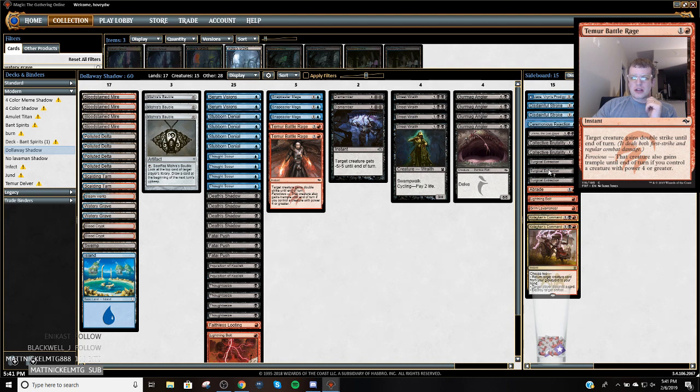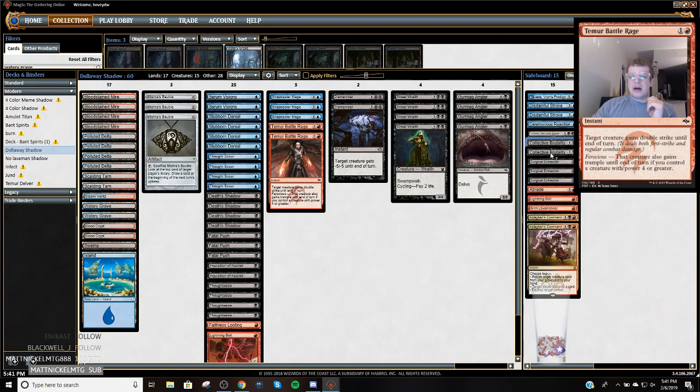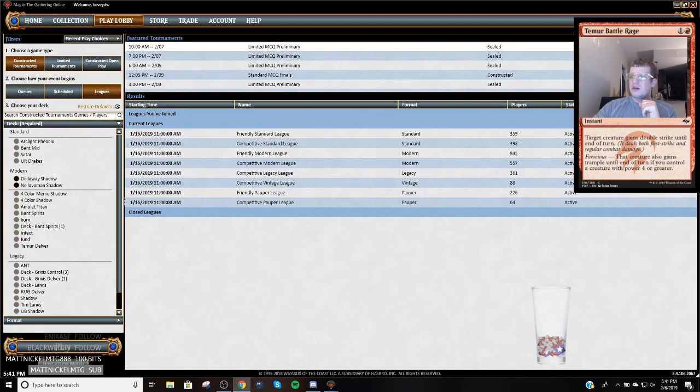We've got Triple Surgical, the Kolaghan's Command, Liliana, and two Collective Brutalities because Burn's been lighting them up. This is what we're going to start with, and then we're going to do a different Shadow deck that I've been thinking about lately. Let's jump into a Modern League.